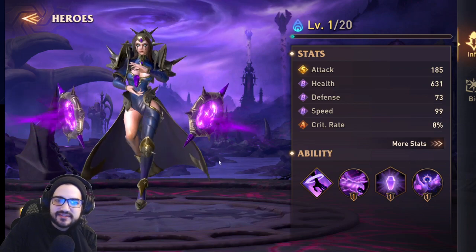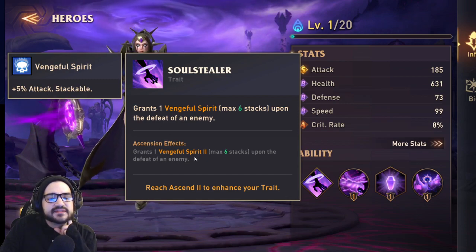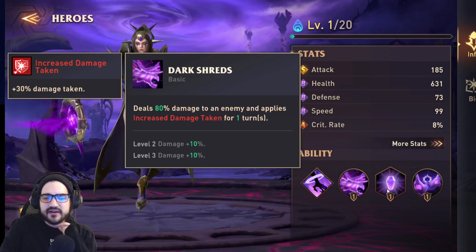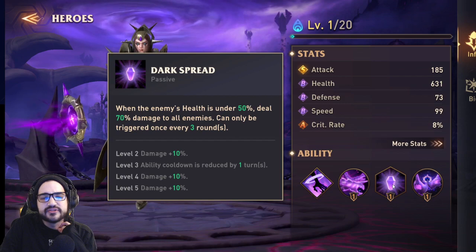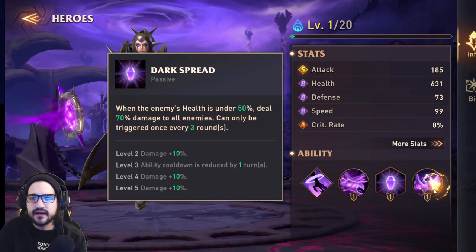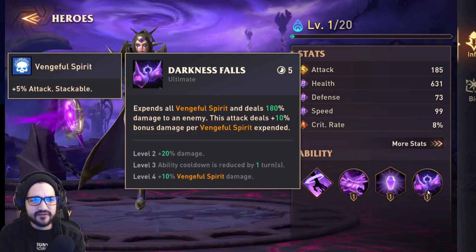Sierra's passive grants one vengeful spirit — up to six — upon defeat of an enemy, giving 5% stacking attack. Her A2 deals 80% damage and applies increased damage taken (like an expose). Her A3 dark spread deals 70% damage to all enemies when a target is under 50% health, triggering once every three turns. Her ultimate expends all vengeful spirits and deals 180% damage, with 10% bonus damage per spirit spent.